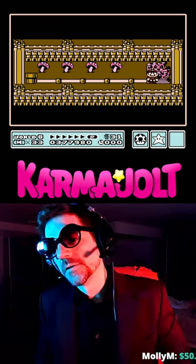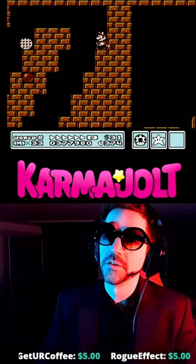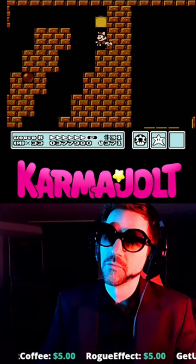Let's go to the final dungeon, a.k.a. the fungeon. So the first easy money glitch you can do: there's a secret one-up right here.